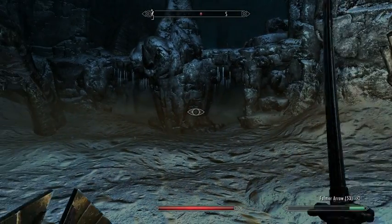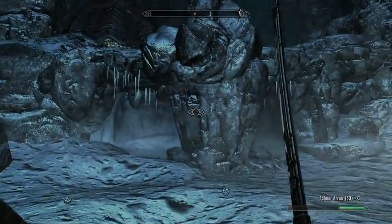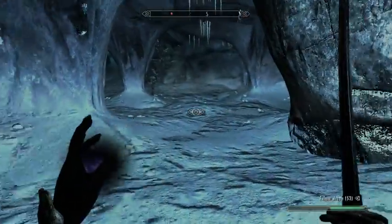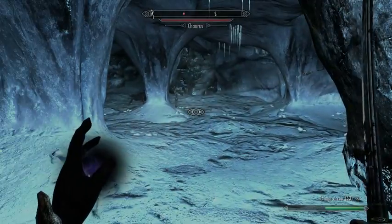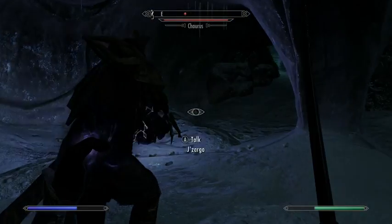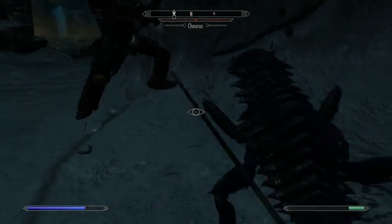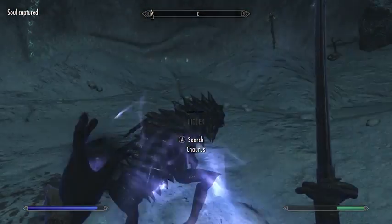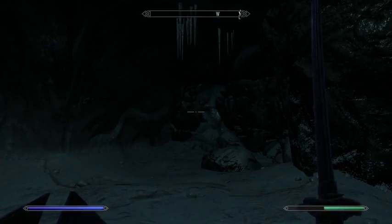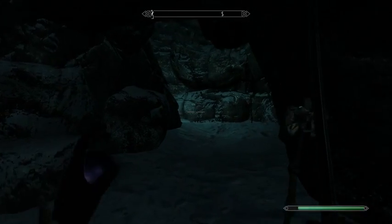Somewhere up there is another foe — we can see its red dot, but I don't see it. I'm not sure if it's upstairs or downstairs, probably upstairs. Let's put Soul Trap in our left hand, keep the sword in our right, and try to pay attention to the sounds. There it is — it's downstairs. Got another soul. Soul Trap is a pretty decent thing to keep here since we're encountering enemies pretty often.